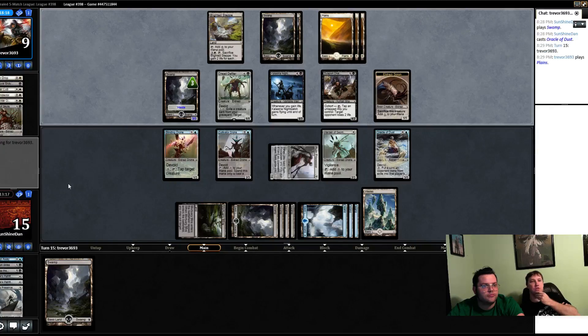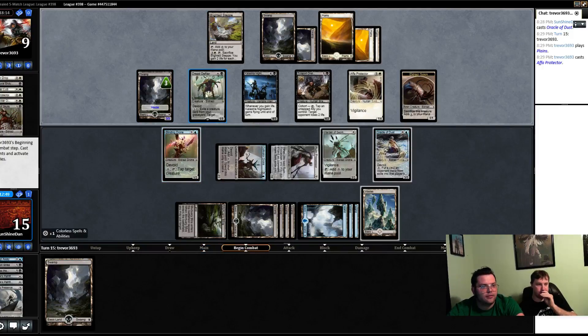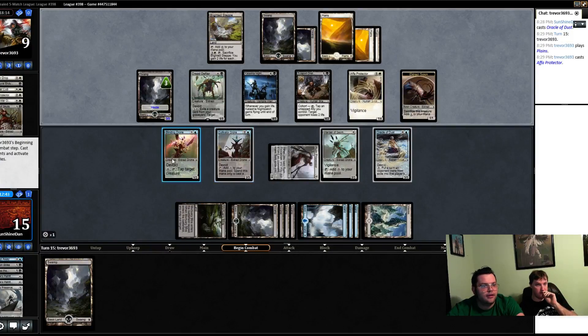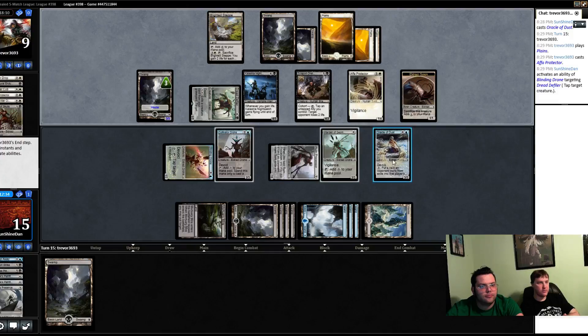During combat we should let him go to attacks and then tap his guy — that loses two blocks. He'll attack us with a six-eight and we'll chump block it with the drone or the geometries. Then he'll probably tap two of his creatures to drain us, so he'll be down to just three blockers. But he'll attack with a four-five and a six-eight — oh, he did play another ally, never mind. That changes everything — just tap the normal creature. Use the land to tap — there we go.